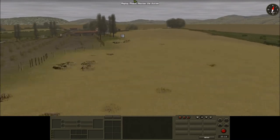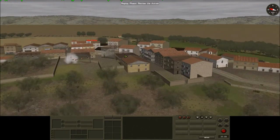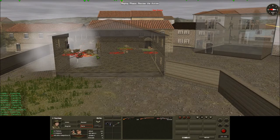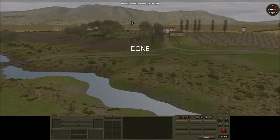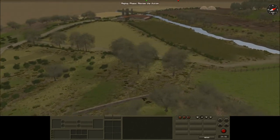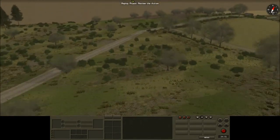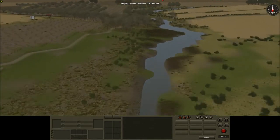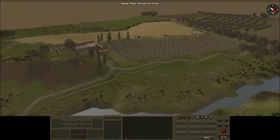I will bombard this whole area with mortars again and hopefully knock them out. That was a good hit. Over here where my scouts are, I noticed there are actually Germans at this hatch as well. Stupid machine guns. My mortar strike was very inaccurate — probably because it was called in by a platoon guy rather than a forward observer.